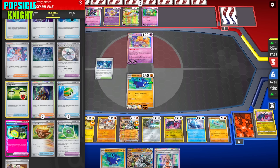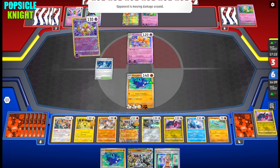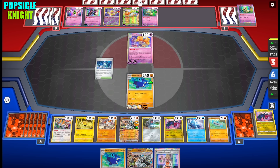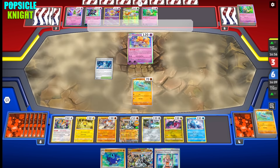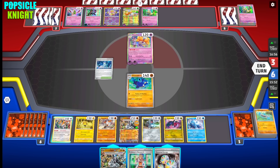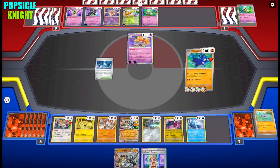The strategy is: if you can discard the cards they need to disrupt our strategy, this deck is smooth sailing. They knock out our Whiscash — Legacy Energy takes effect and they do not take any prizes for that. We have our backup Barboach ready to evolve into Whiscash, and we drew a Reversal Energy! Let's use Ancient Wisdom, attach the Reversal Energy, and finish them off — we deck them out for game!